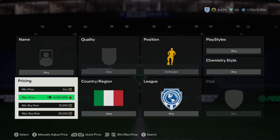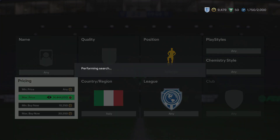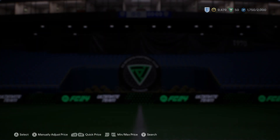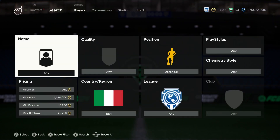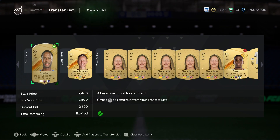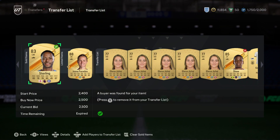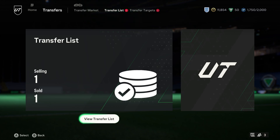Di Lorenzo is actually out of packs as well — he's got a Trailblazers card in packs. It was really frustrating actually last night — I found a really good Trailblazers but I didn't have the coins. That's another tip: make sure you've got the coins when you're sniping. This is my second account, I probably should have gone on my main account. Sterling did end up selling as well, so that would have been a nice little snipe — about a thousand coins profit.